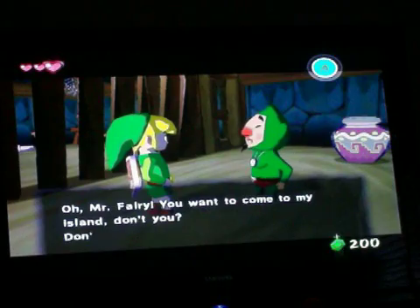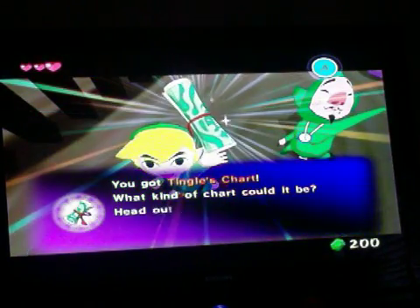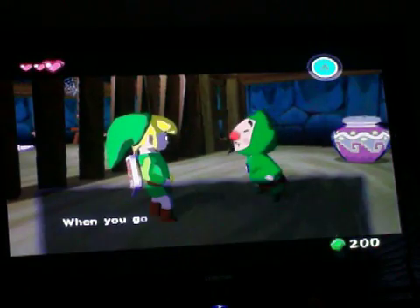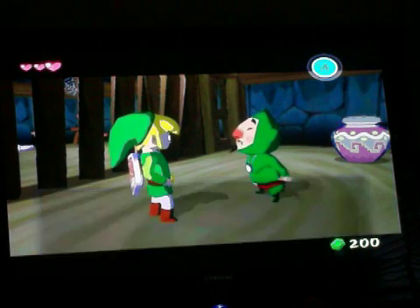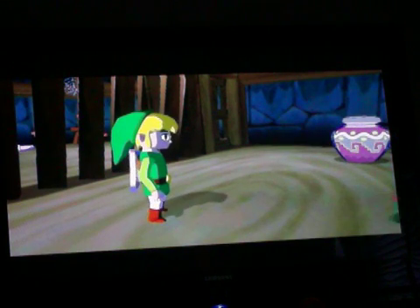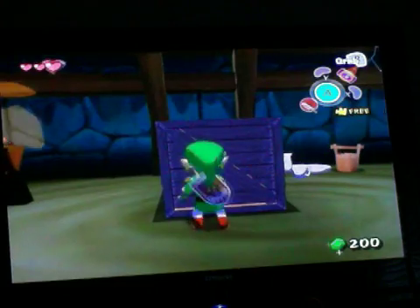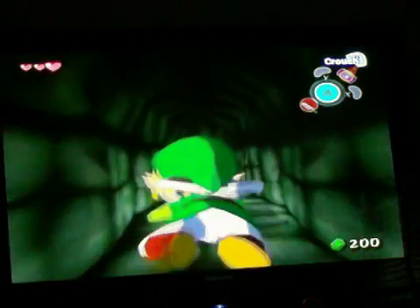He also gives you the Tingle Charts, which just tell you where Tingle Island is — nothing really big. There's also an item in Tingle's cell that's very important to the game that you need to get, but it's hard for me to get because I'm not 100% sure how to get it — that's what I didn't get at first.